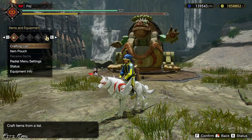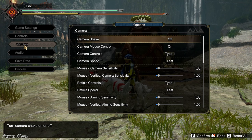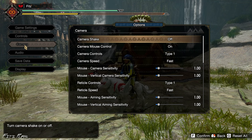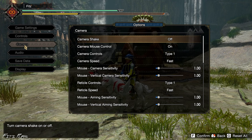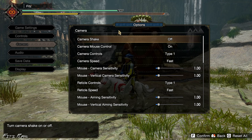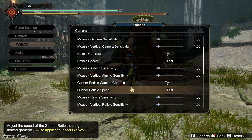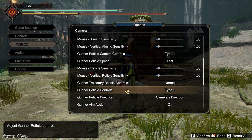Now let's go to Camera Controls. This setting gives you more freedom and control over your camera. I removed or turned off Camera Shake, set Camera Speed to Fast, Reticle Speed to Fast, and Gunner Reticle Speed to Fast.